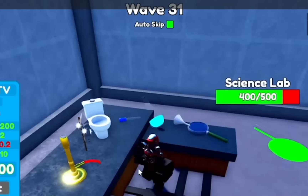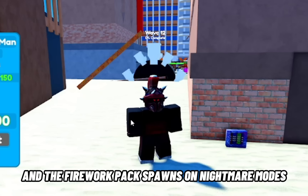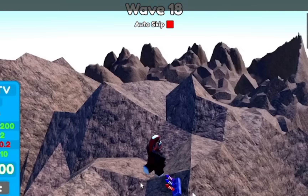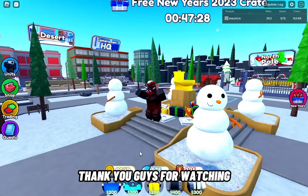The mountain firework spawns wave 8 on palm paradise, hard mode. The glass firework spawns on Kerman HQ wave 31, also hard mode. The firework pack spawns on nightmare mode wave 12 on desert, right behind the enemy spawn. The triple firework pack spawns wave 18, nightmare mode, on toilet lamp.